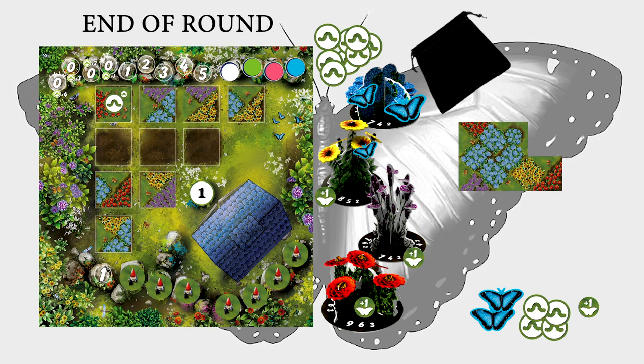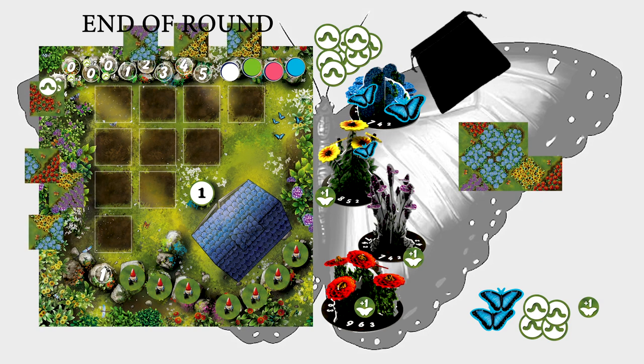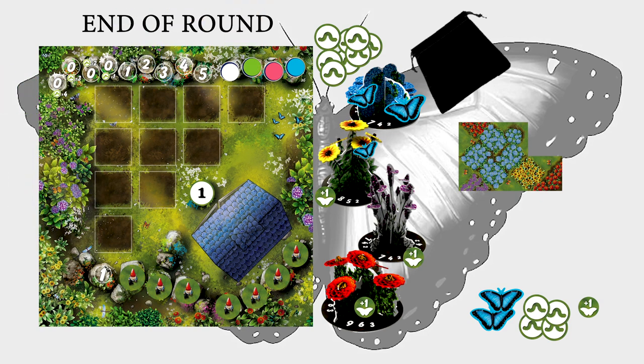End of Round. If this was the 8th round, then proceed to end of game; otherwise follow these steps. Remove any undrafted garden tiles from the game board and remove them from the game. If the gnome available for the round was not drafted, remove it from the game. Begin a new round by proceeding to the preparation step.